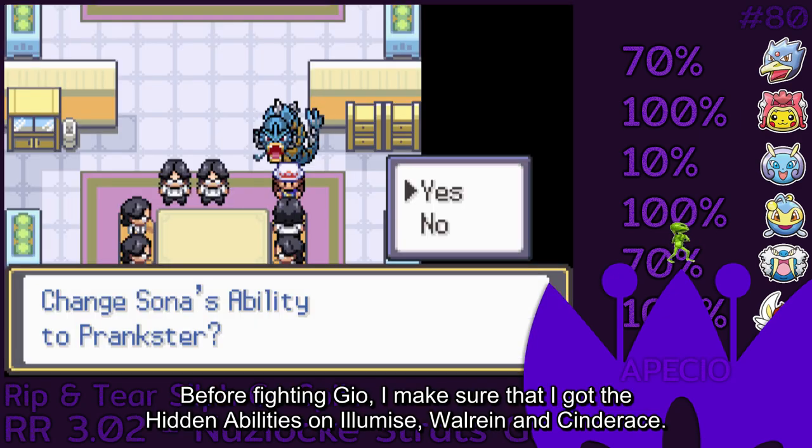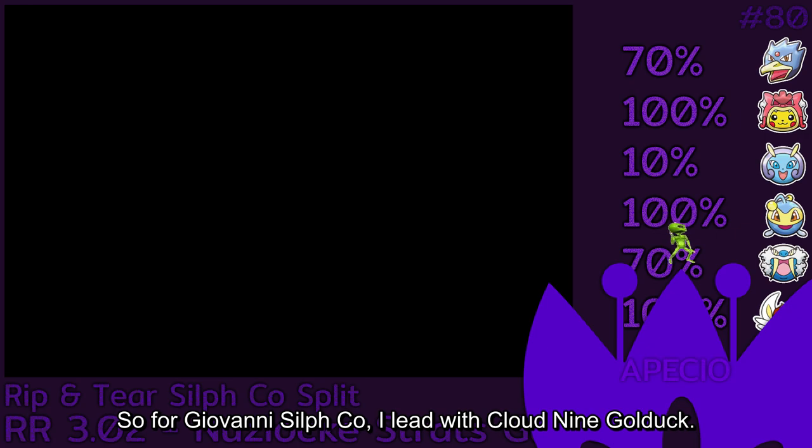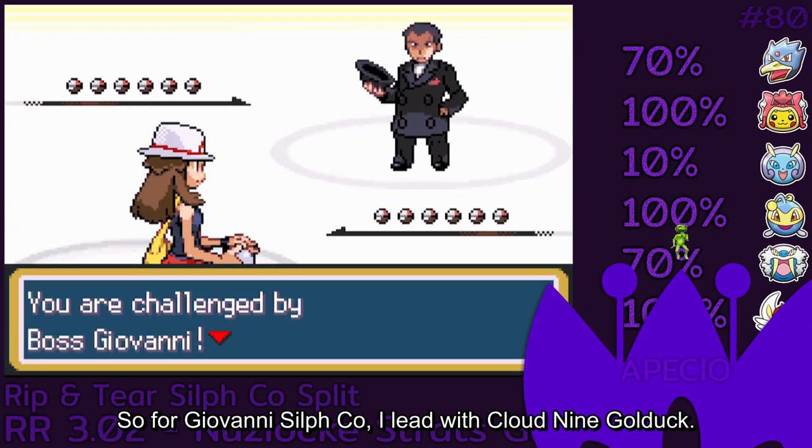Before fighting Geo, I make sure that I got the hidden abilities on Illumise, wall rain, and Cinderace. So for Giovanni's Sylph Company, I lead with Cloud 9 Golduck.